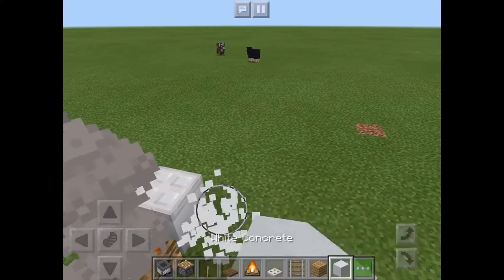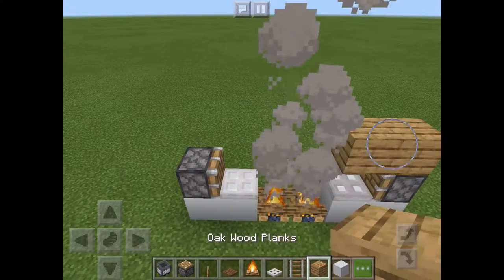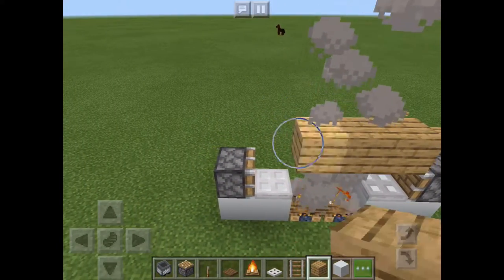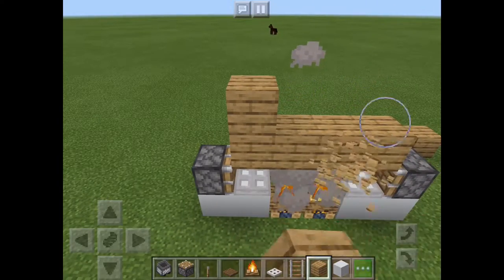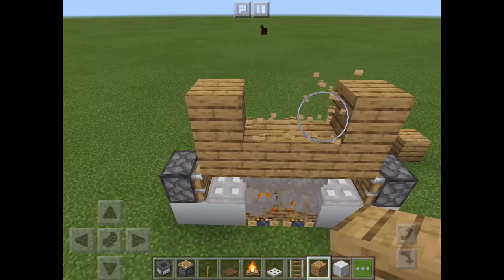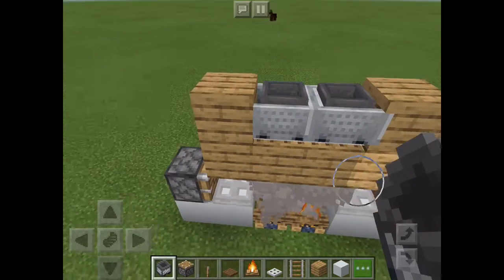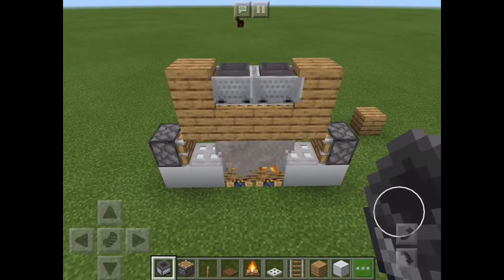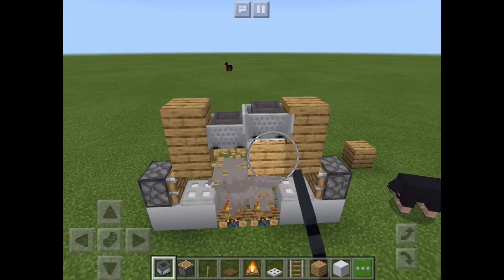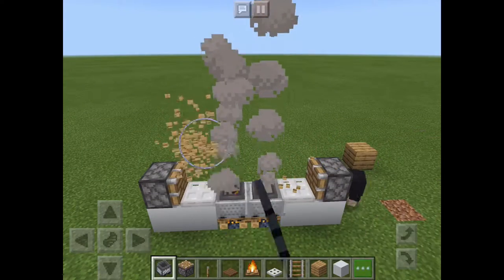And then here's the tricky part. This is the thing where you need to do something with the minecarts. So you need to break those blocks and then you can put your trapdoors.